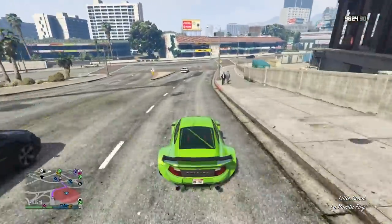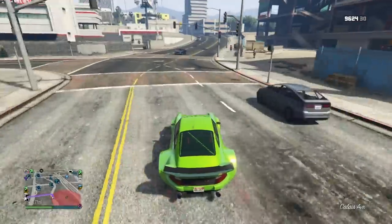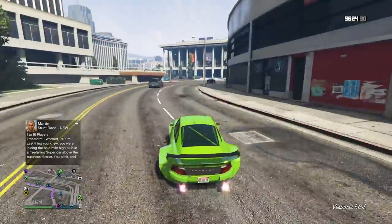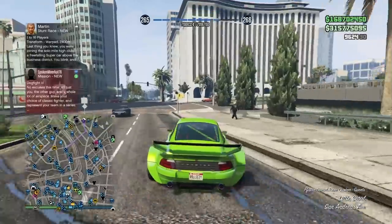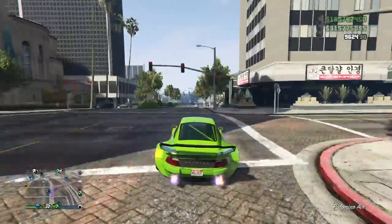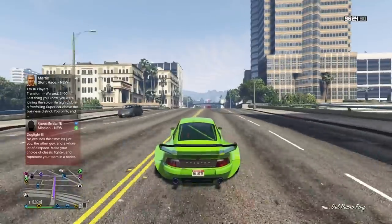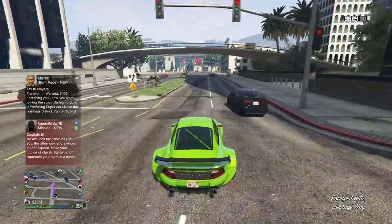The main thing about this video is that you only need one friend — two people total. All the other methods going around right now require three friends, but this one is only two people. What you're going to need: custom plates if you're using it as a money glitch, both of you need a full garage somewhere to get the alert, one friend including you, MOCs with the personal vehicle storage, and a Fagio or an RH8 in your MOC.